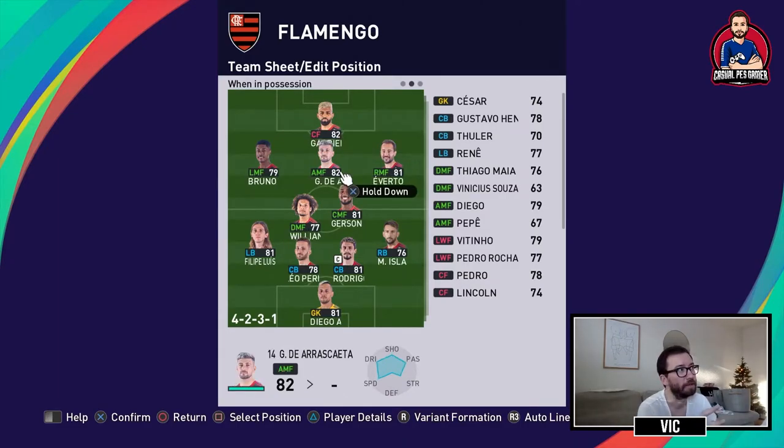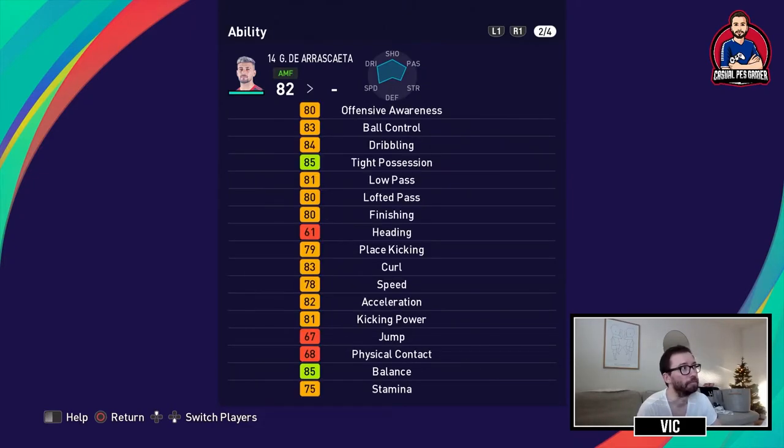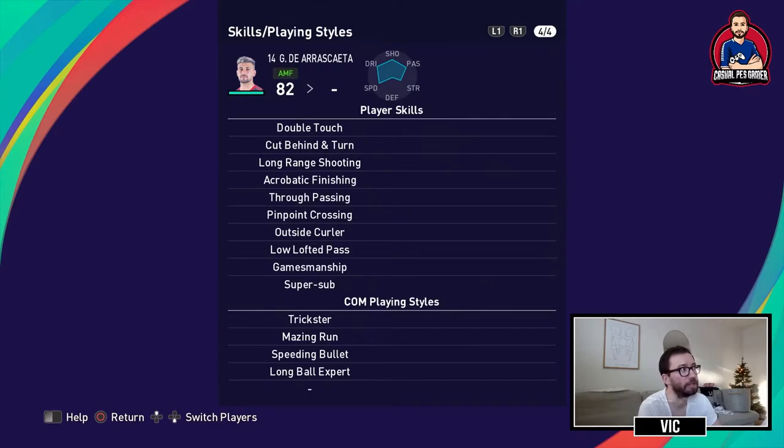Behind the striker I have Dierascaeta in an attacking midfielder role. This guy is a hole player who inspires low pass and lofted pass. He can play on the wings and basically anywhere in midfield or up front. He has ball control, passing, finishing, curl, speed, and kicking power. His skills include the double touch, cut behind and turn, long range shooting, acrobatic finishing, through passing, pinpoint crossing, outside curler, and low lofted pass. He's also listed as a super sub but you're going to start him.